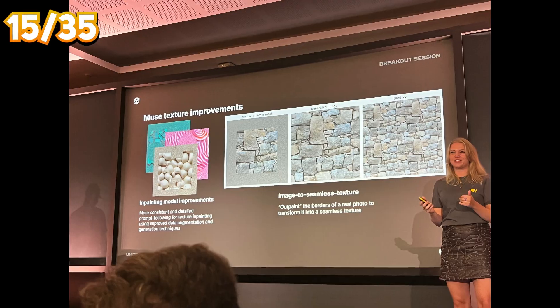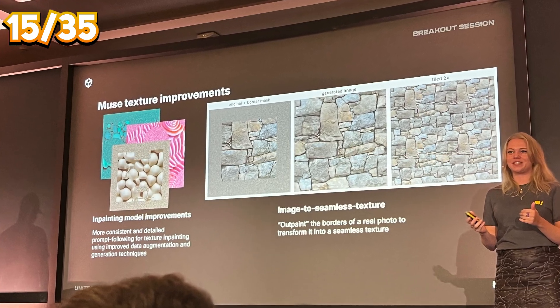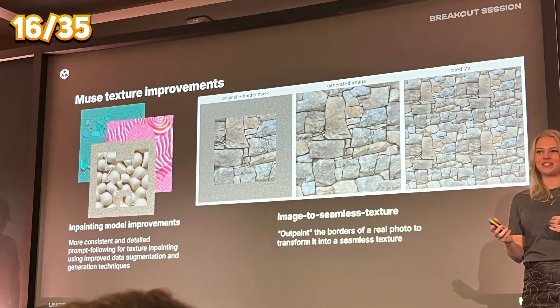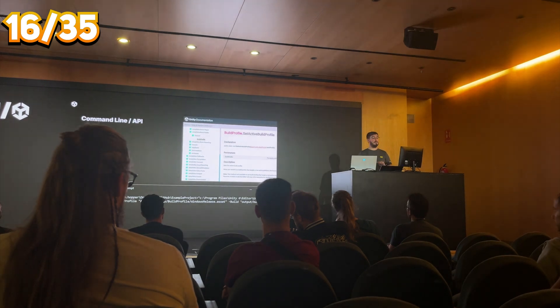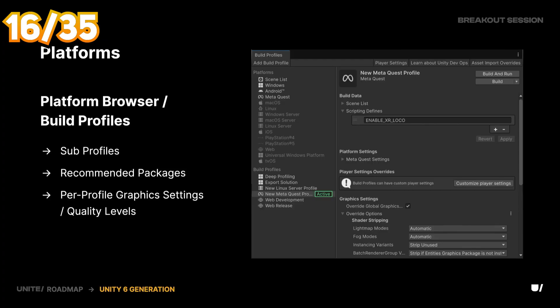More AI: Muse Texture allows you to import any normal texture and transform it into a seamless one. There's also a new build profiles system that gives you more flexibility on export platforms and features, including the option to have separate player settings for each configuration.